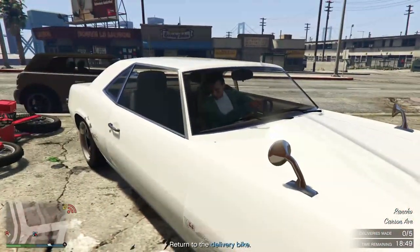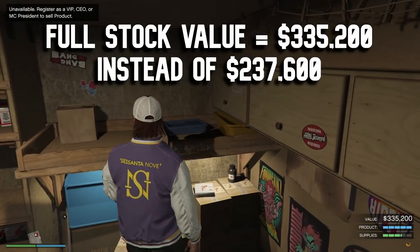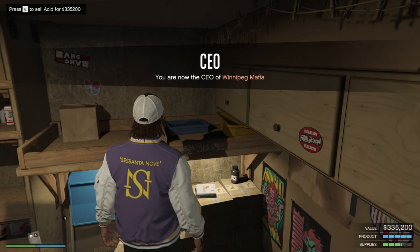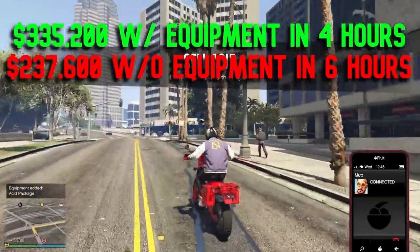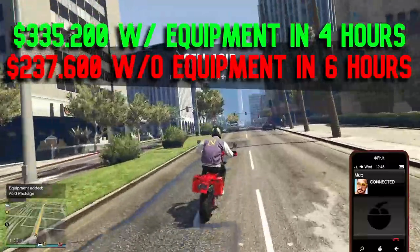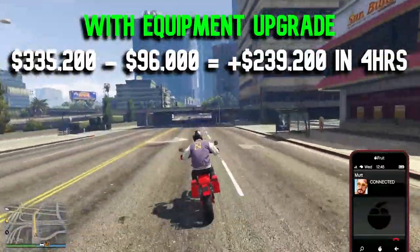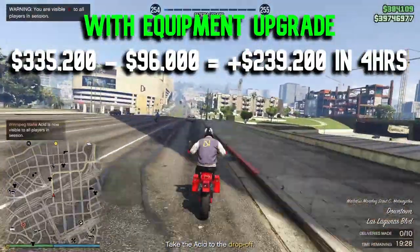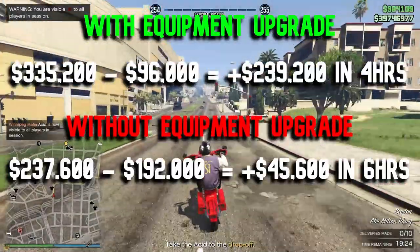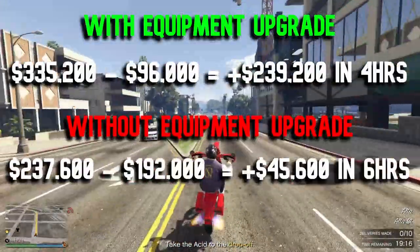Once you add the equipment upgrade, the business only needs eight supply bars to max out stock, and production time drops from six hours to just four hours. The stock value increases to $335,200 — nearly $100,000 more than unupgraded — and it only costs $96,000 in supplies to produce it, giving you $239,000 profit over four hours. Compared to $45,600 profit over six hours without the upgrade, the equipment upgrade is absolutely essential. Without it, the business is barely worth running.